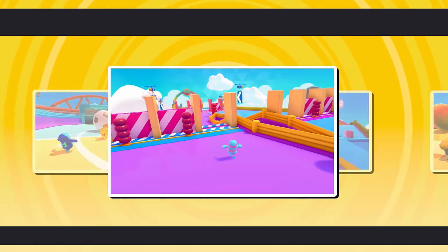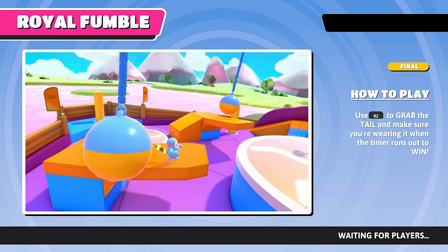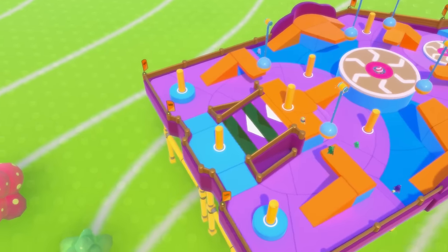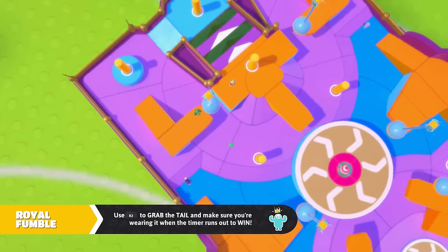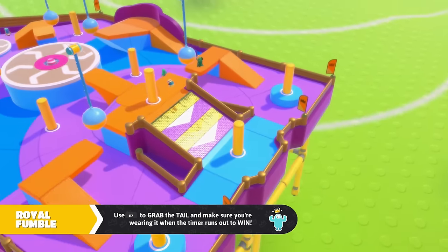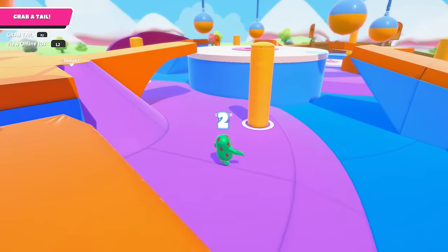We're in the bottom six, which means this has to be the final round — who's going to be the victor? Royal Fumble — use R2 to grab the tail and make sure you're wearing it when the timer runs out to win. I can only imagine there's going to be one person with a tail. So this is like the inverse of hot potato — you want to make sure you have it.